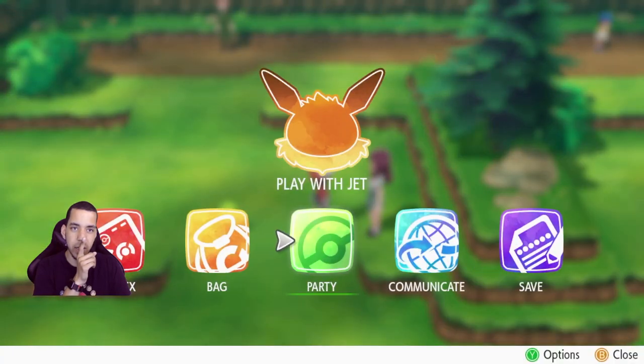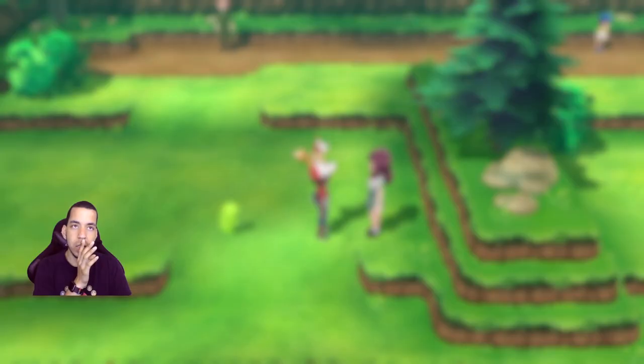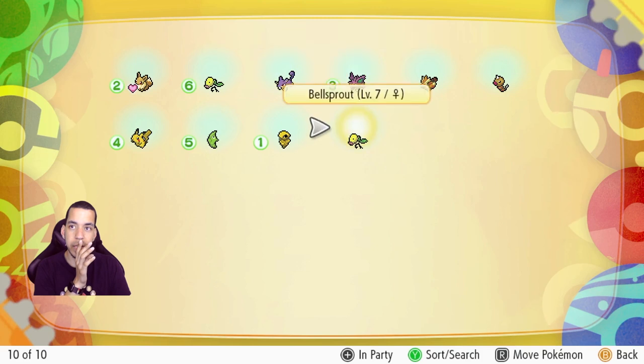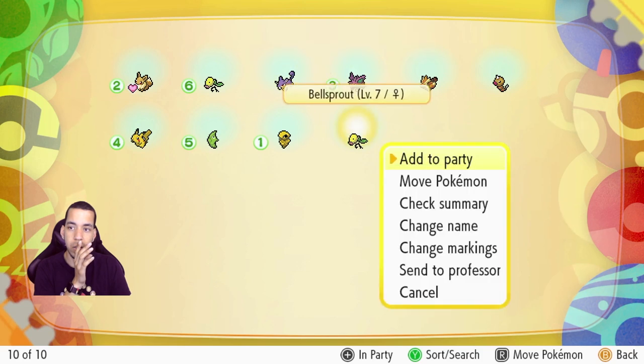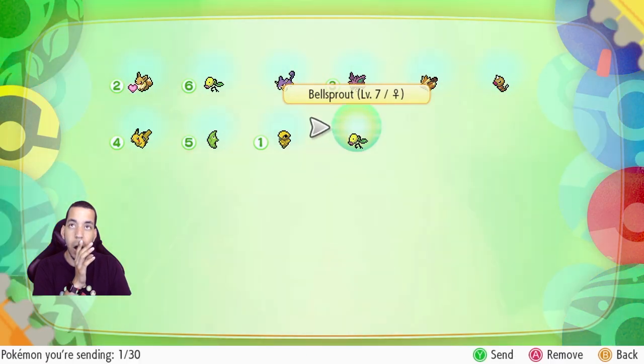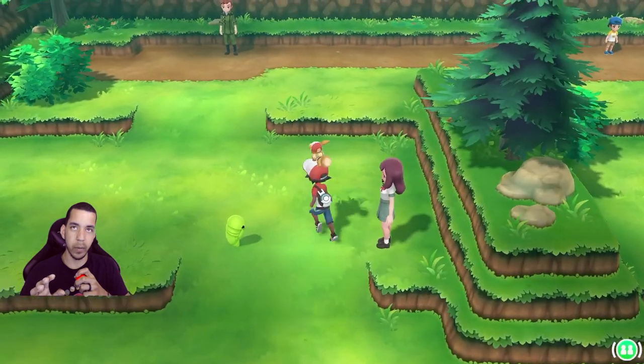They definitely want me to catch more Pokemon. So what happens when I come in here and go to my Pokemon boxes right at the front? Is there a transfer option? If I click this — oh, I do have a Send to Professor option! I can send up to 30 at once. Okay, we're going to start catching a lot more stuff. I didn't know that was the game's expectation.